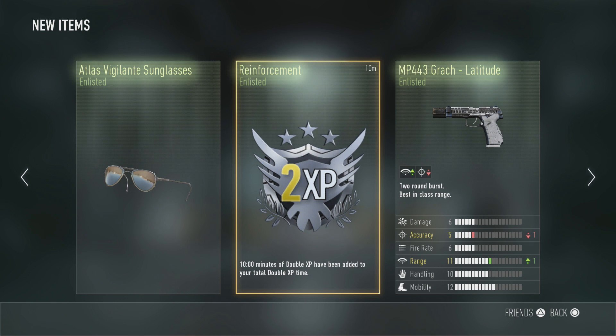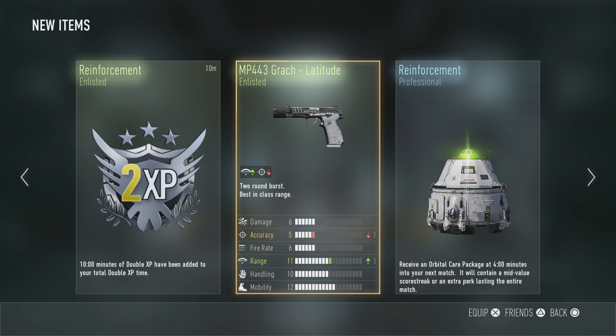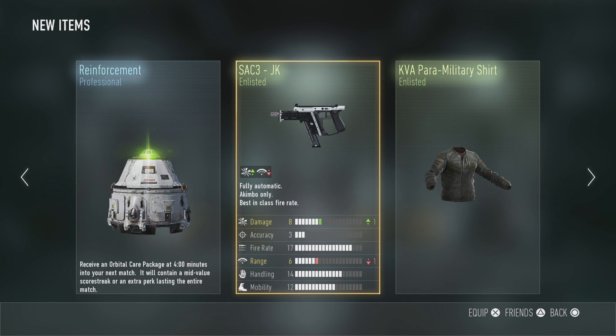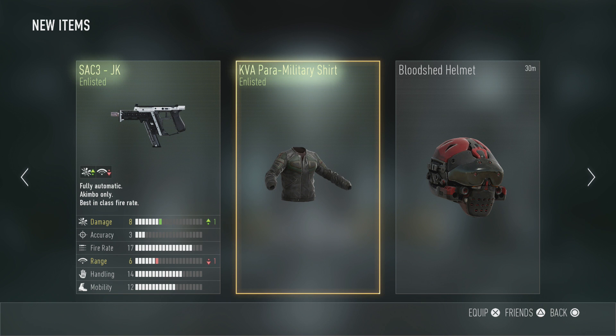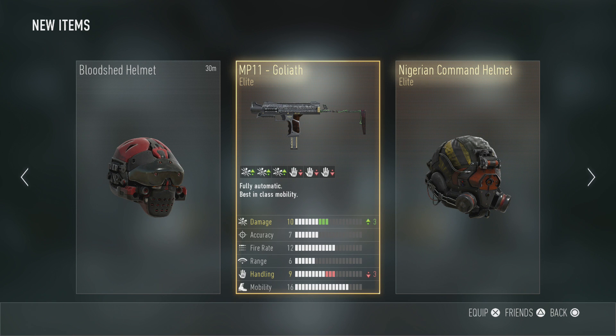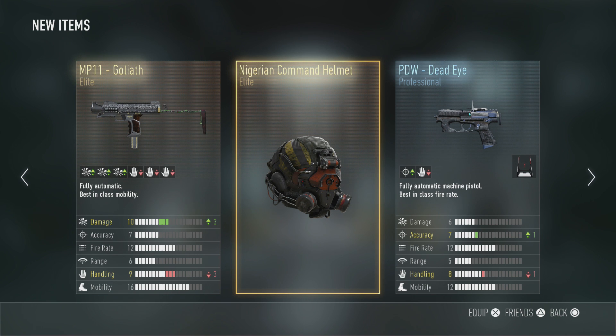So a quick roundabout summary: I got some sunglasses, 10 minutes of double XP, an MP443 Gatch longitude — the range improved but actually went down a bit. I got an orbital care pack for the first four minutes of my next match. There's the SC3 JK unlisted, a pretty nice gun though I only used it once. I also got an MP11 Goliath, which is an amazing gun — I'm going to bring it back in the next video. The handling went down but the firing rate we can increase.